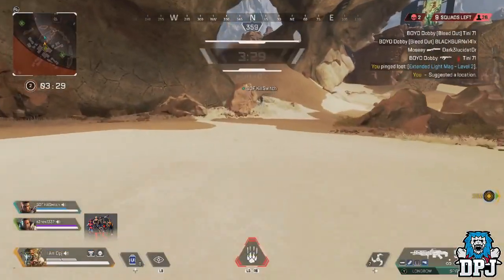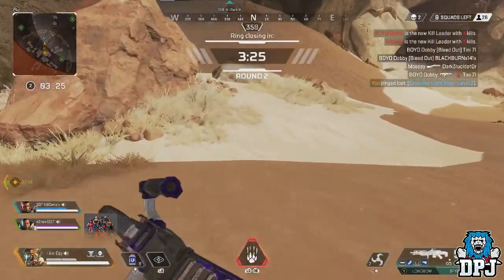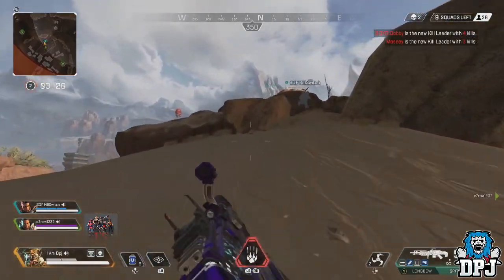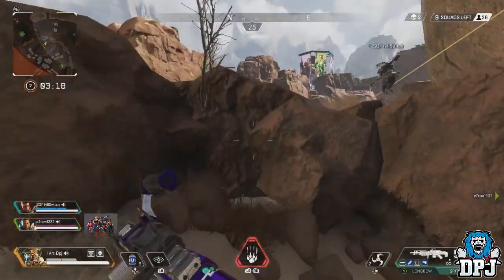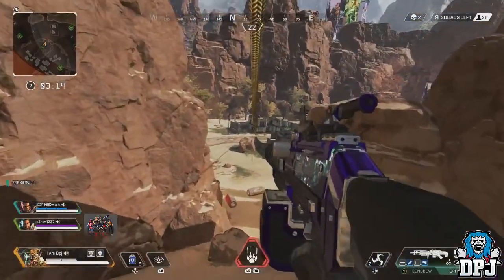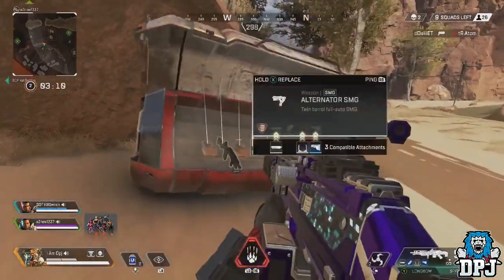Pretty cool, but there's more — and one that's even rarer it seems: Wraith's secret animation for her ultimate. I've been using Wraith since day one, she's by far my favorite legend, and I have never seen this. A clip posted on Reddit shows her doing the peace symbol or the OK hand gesture after using her ultimate. Check it out on screen now.